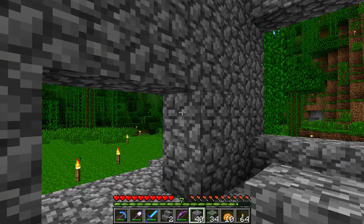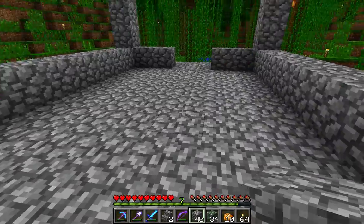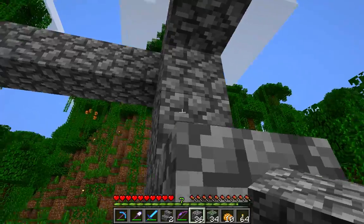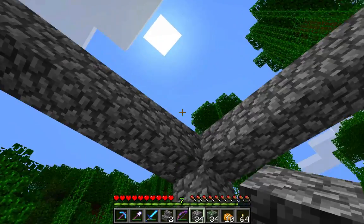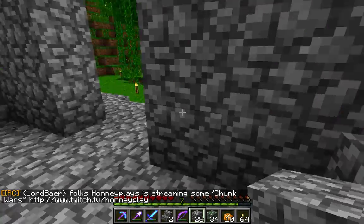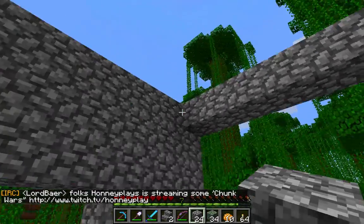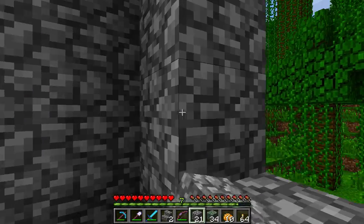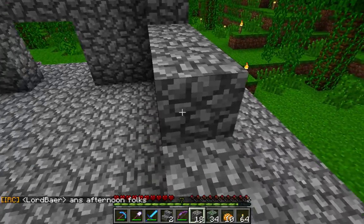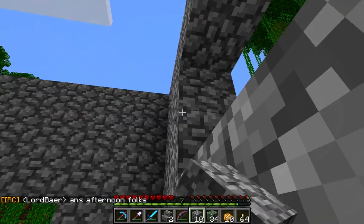I don't actually know if there are doors on both sides, but I'm making it that way. Lord Bear messaged me yesterday and said he found a temple, so I might have to go check that one out and double check — and maybe steal its mossy cobble. After I build the outline and the portal, I'll do the exterior decoration later since I know at the very least the shape, which is a good starting point.